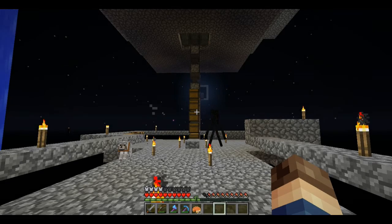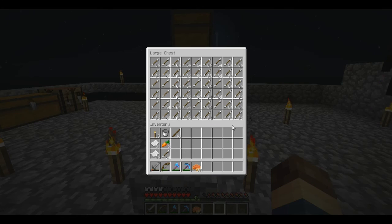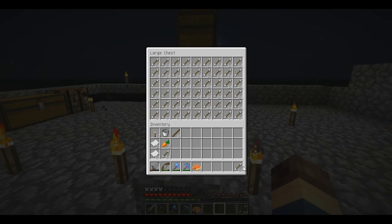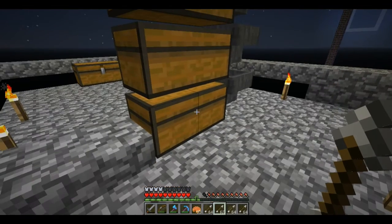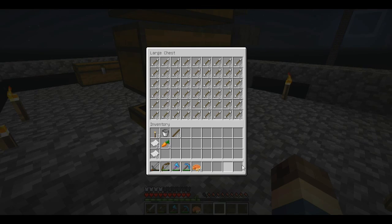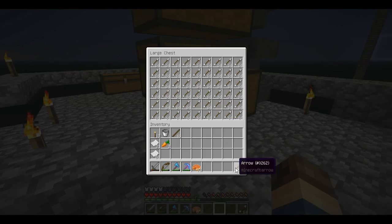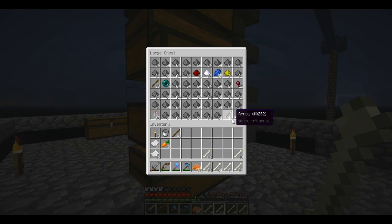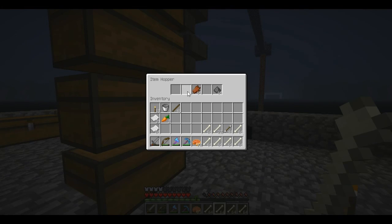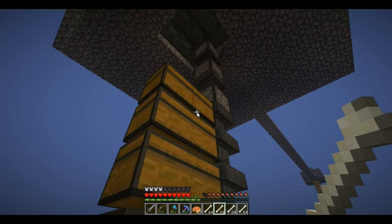Let's see what we got from AFK-ing for around three hours. I sorted things out a bit — this chest is mostly full of arrows, though sorting doesn't work perfectly. The hoppers get backed up a little. What I really care about are the bones and rotten flesh — not for eating, but for trading and bone meal.